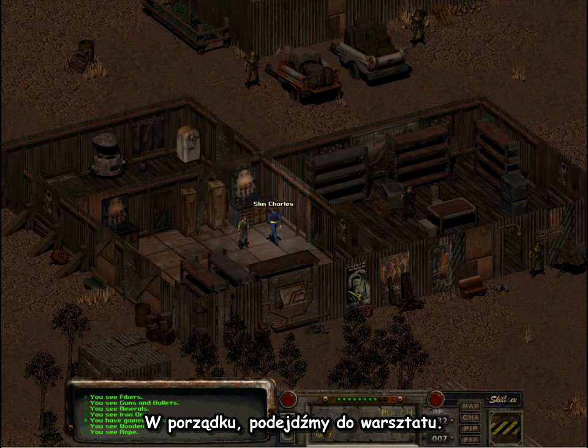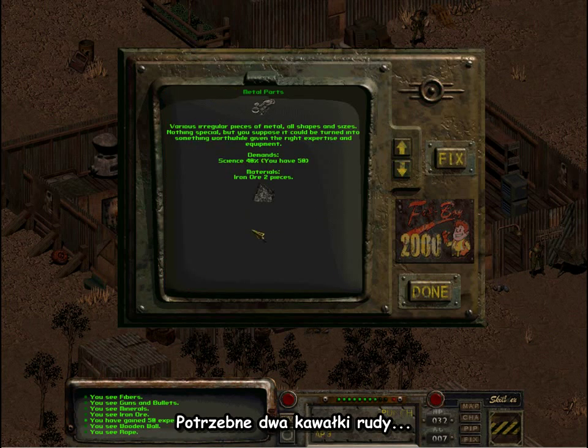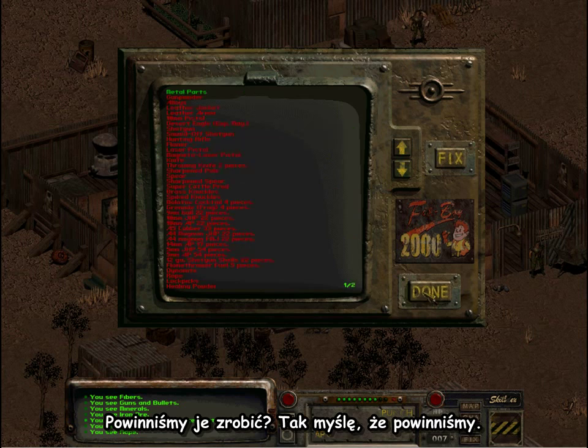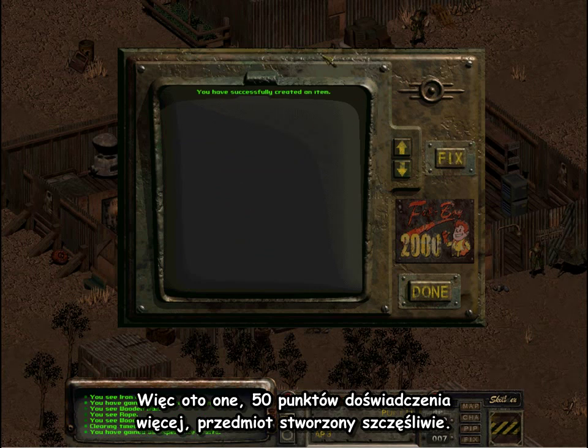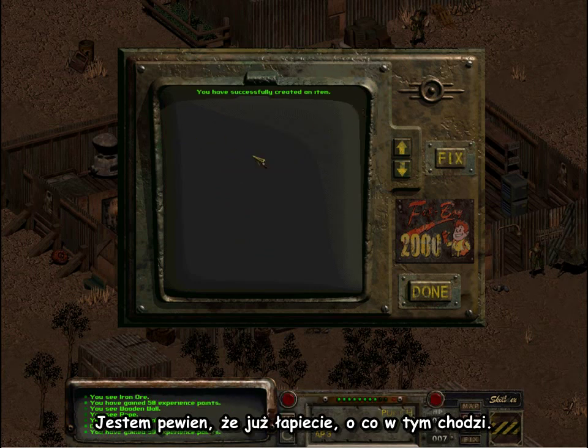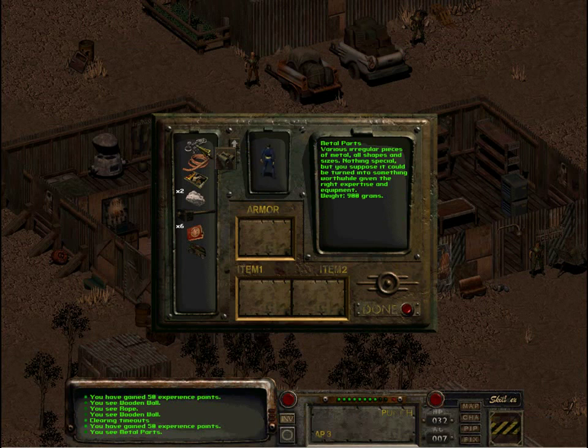Let's walk over to this workbench. Metal parts can now be made — two pieces of ore here. We should make them, so there we go — make it, 15 more XP. So if you create the item, you can understand how it's starting to work. There they are, straight in my inventory. It's all going fantastically right now.